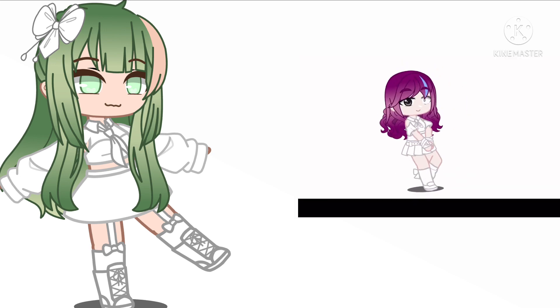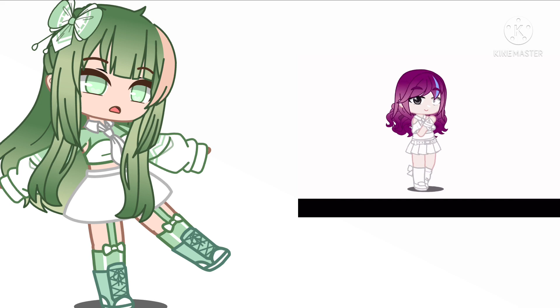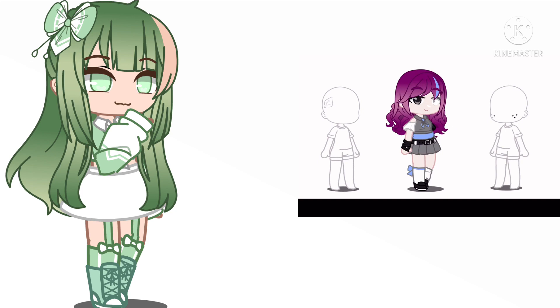You can color the outfit however you like, but I recommend colors that look nice with your hair and eyes. Now for accessories: if you have a pet, add a hair accessory. If you don't, add face accessories.